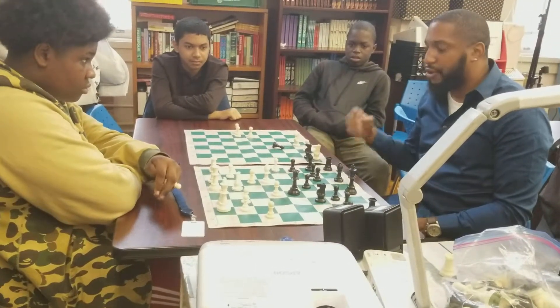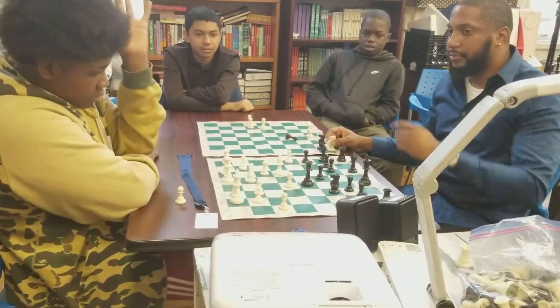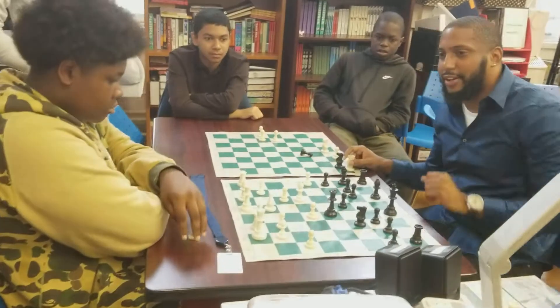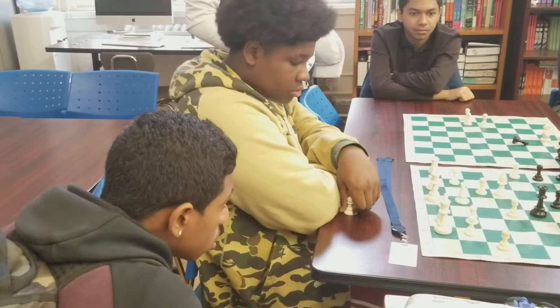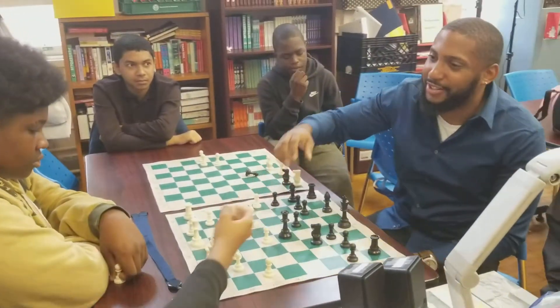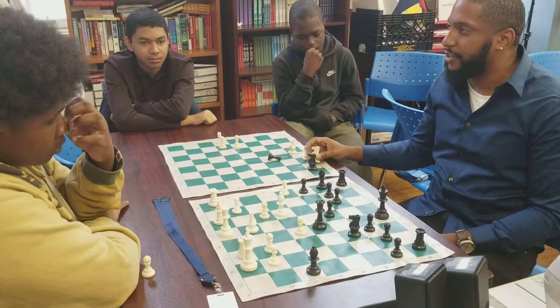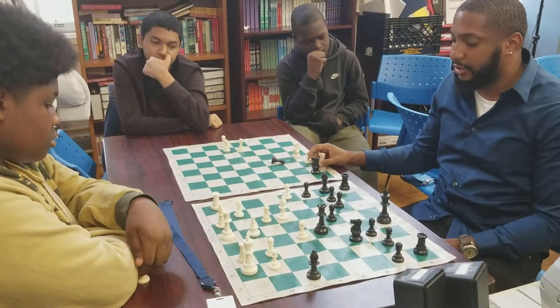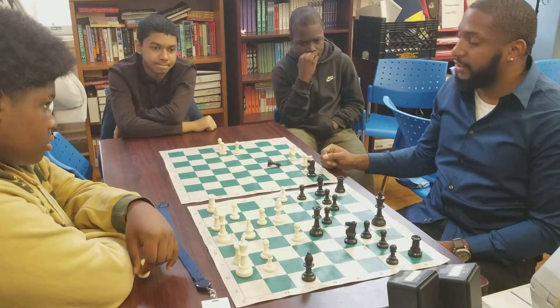Black says, I'm not going to let that happen. I have two bishops aiming at the king, a knight ready to hop in, a queen ready to hop in. There's no bodyguard here — you have a weakness. If there was any other time to start an attack, it would be right now. Can anybody guess the crazy move that black decided to play here? Bishop takes h3 — a sacrifice, because you're giving up more for less... or are you?